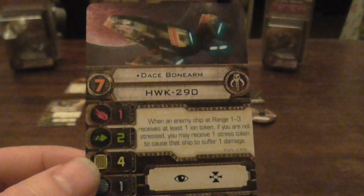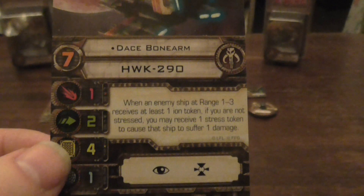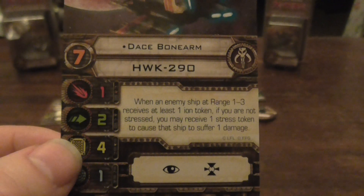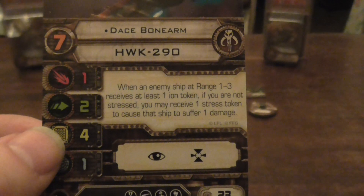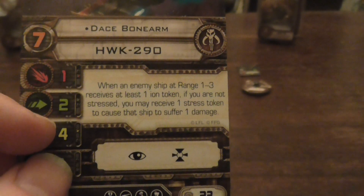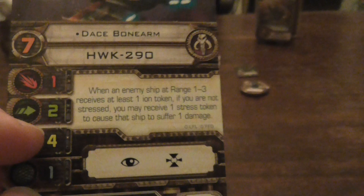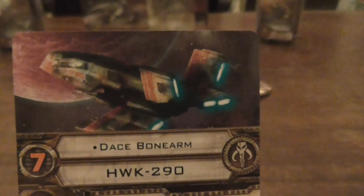Next is Drace Bonearm — same upgrades as the last card, also has a veteran slot, and is 23 points. His ability: when an enemy ship at range one to three receives at least one ion token, if you are not stressed you may receive a stress token to cause that ship one damage. So effectively two damage combined with the ion token. As long as you're not stressed, that isn't bad at all. The artwork is nice too — I like the engines on that one.